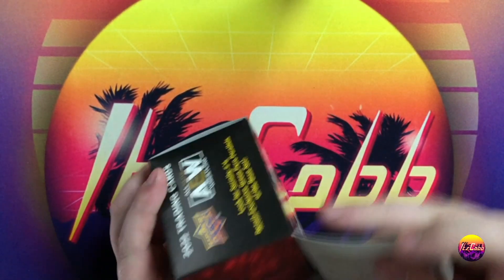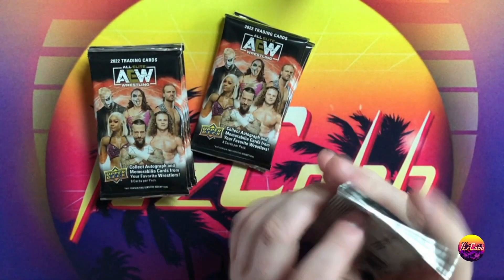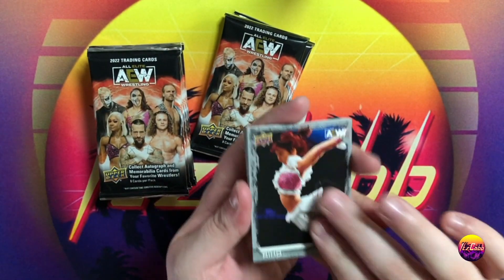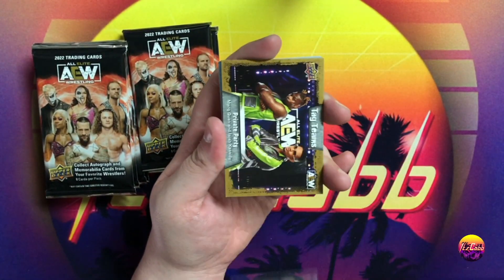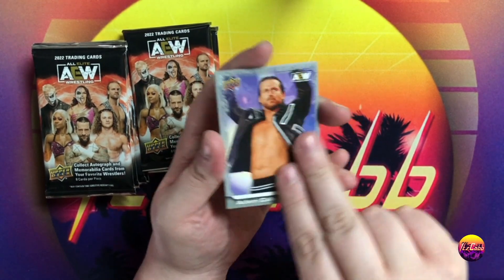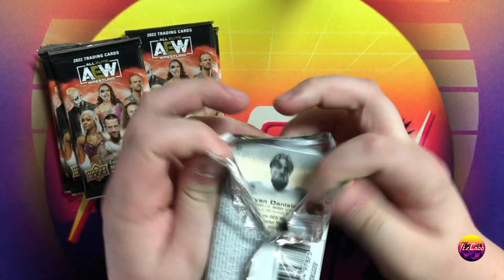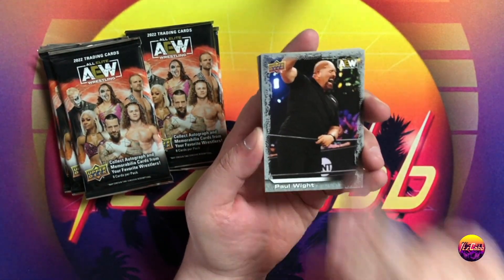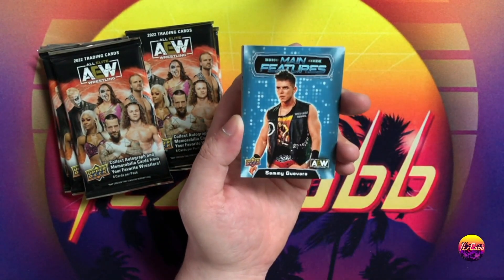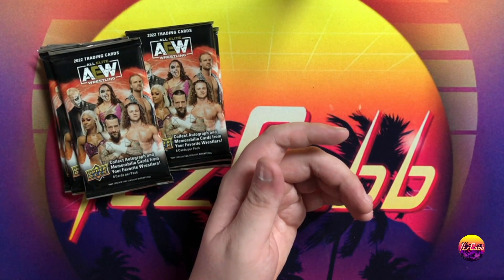Still looking to hit a nice Jade Cargill card, and still MJF — I think everybody wants to hit a nice MJF right now. We got Rio, Stew Grayson, Varsity Blondes. Stew Grayson — is he even with the company still? I know he appeared on Dynamite not too long ago but he left, so it's all a little confusing. A UD canvas Private Party number 15 in the set, and main features Sammy Guevara and the Acclaimed — everybody loves them, and if you don't, you're lying to yourself.